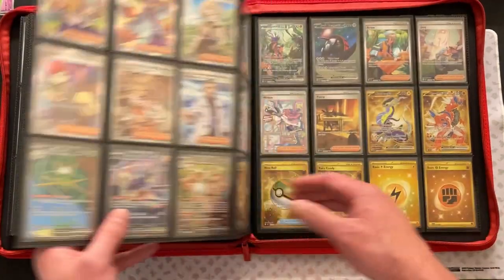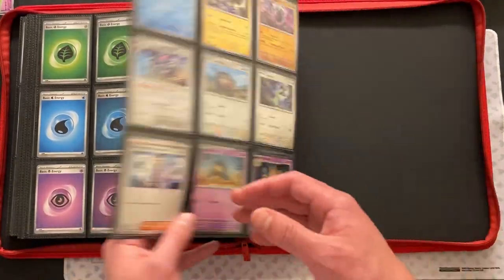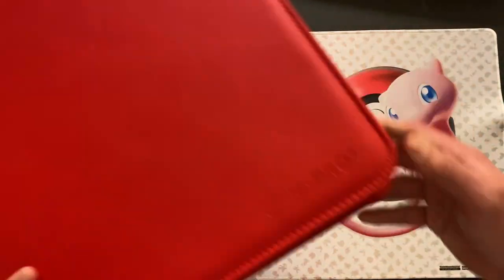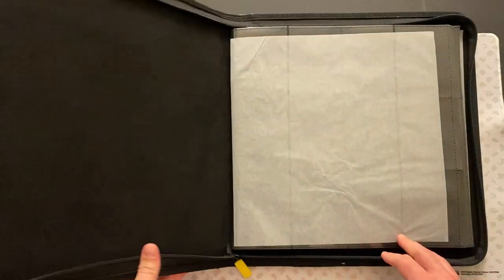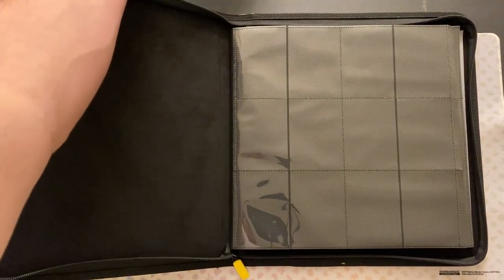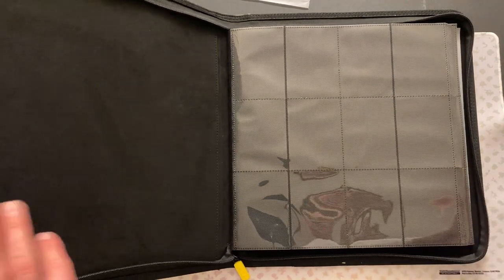This binder is so close. I think within the next order or two I should have this one complete and then I can do a complete set video, which will be exciting. Now we have the Vault-X — just as big as the Ultra Pro but it's not leather bound. I still like the Vault-X; it feels nice on the inside and it's a little bit more affordable. You know it's a new binder when I'm pulling out the plastic.